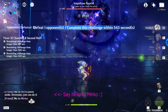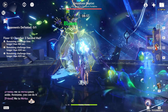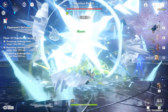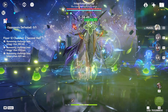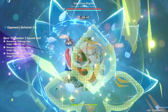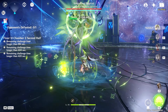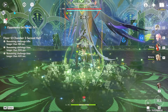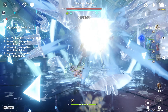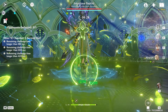Nilou bloom teams have been very heavily countered in the current Spiral Abyss. On the first half you have a lot of dendro resistance — the chicken and the consecrated beast are both hydro and dendro, making it very difficult for these Nilou bloom teams. On the second half, against the Iniquitous Baptist with the cryo shield, we literally cannot do anything. If you wait long enough his cryo shield actually does expire, so you can take him out.